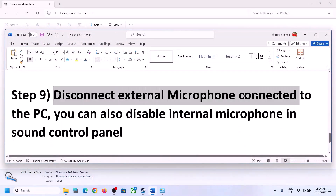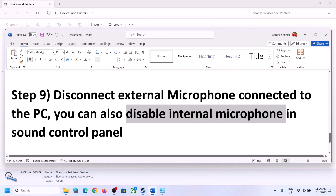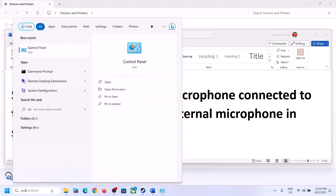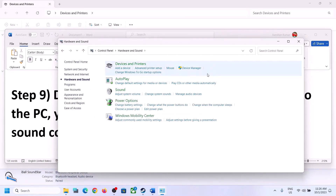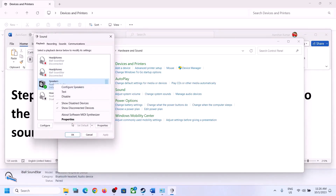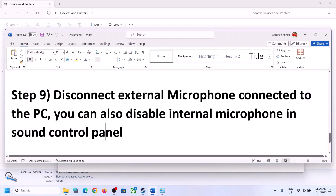The next step is to disconnect any external microphone connected to the computer. If you're not using the microphone in the game, disconnect the external microphone. You can also disable the internal microphone in Sound Control Panel. Go to Control Panel, open Sound, go to the Recording tab, and if you're not using the microphone, right-click on it and click Disable. Then launch the game and check.